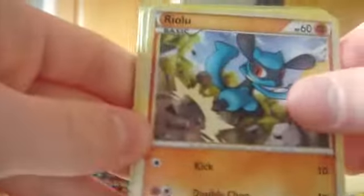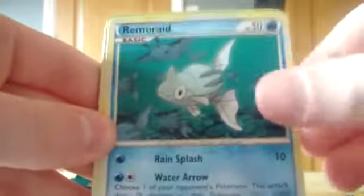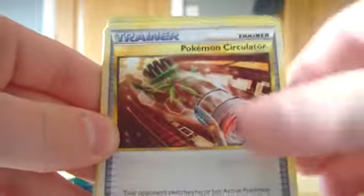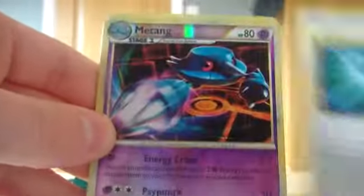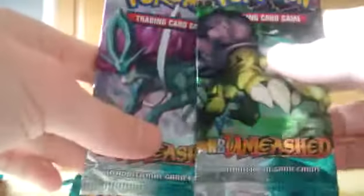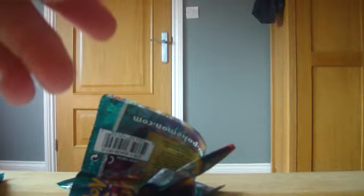Alright, next pack. In this pack we have a Viola, a Spearow, a Remoraid, a Magmar, Carnivine, Energy Returner, Pokemon Circulator, Good Rod, and Metang is the Reverse. And our rare is a Zatu — so that's not the best of packs, but I'm not really gonna argue. We've still got two more packs to open, but I'm gonna have to end the video here guys since I'm about to run out of battery life on my camera. I hope you enjoyed that first part — stay tuned for the next two packs. See you later guys.